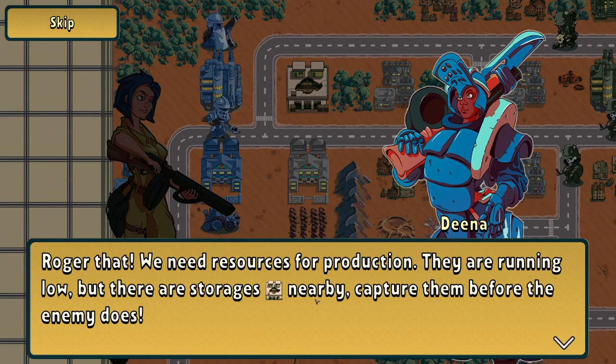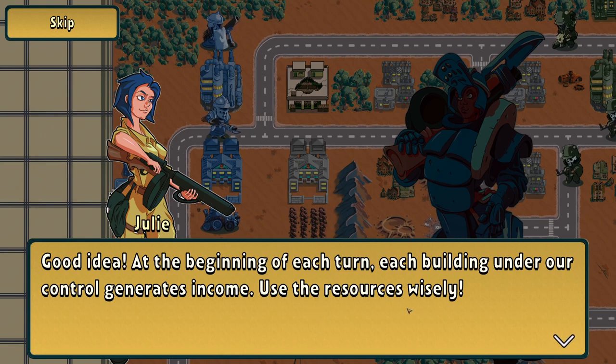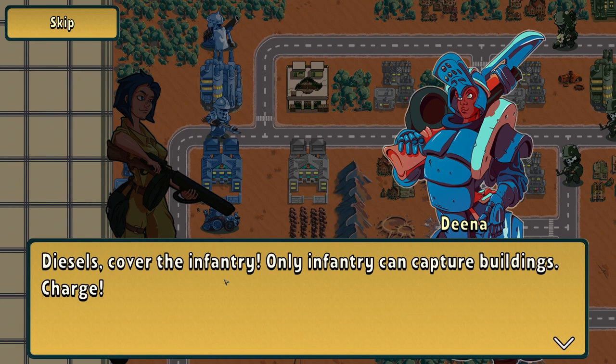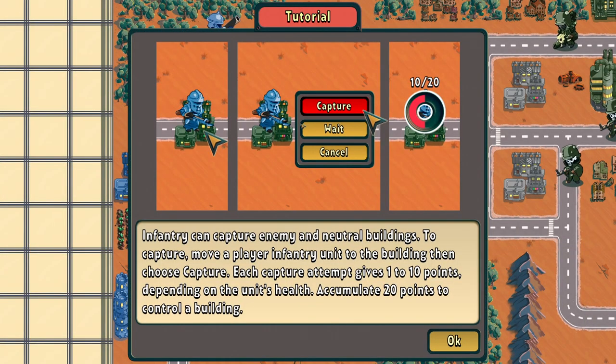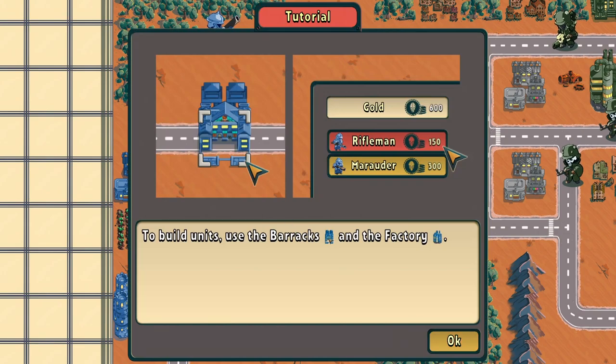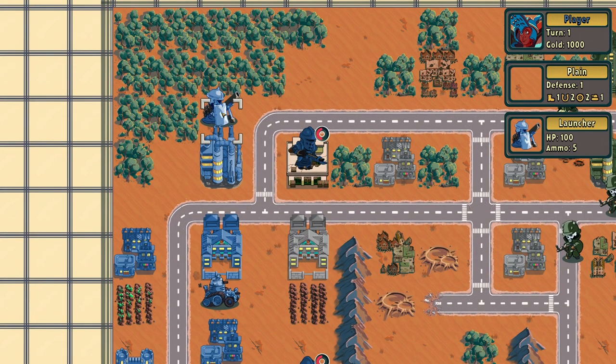At the beginning of each turn, each building under our control generates income — use the resources wisely. To win, we need to capture the enemy headquarters or defeat the enemy units. Only infantry can capture buildings. To capture, move a player infantry unit to the building, then choose capture. Each capture attempt gives 1 to 10 points depending on the unit's health. Cumulate 20 points to control a building. Luckily we've got two buildings right in front of us — so it takes two turns to get it no matter what.